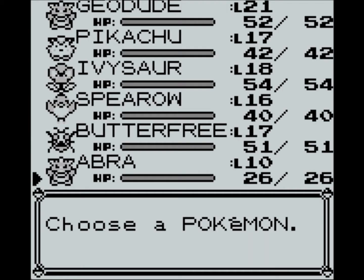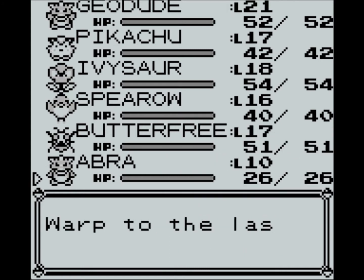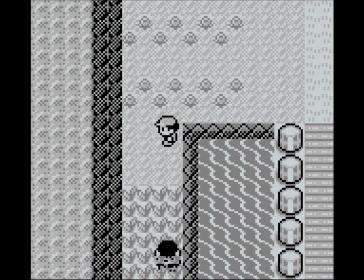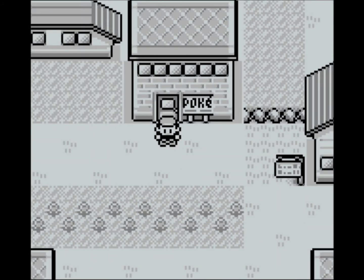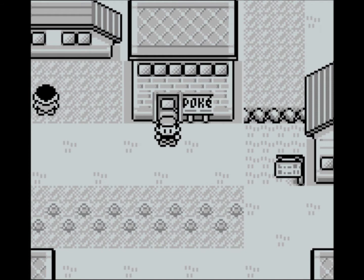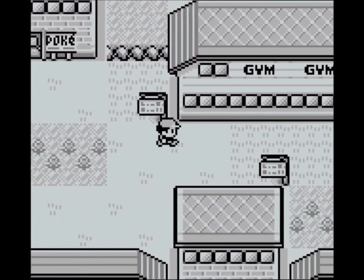He can't challenge you, and then you go into Pokemon and use Abra to teleport. He should get an exclamation mark above his head, but we will teleport away. So we've now done that — what we want to do is go to the gym.